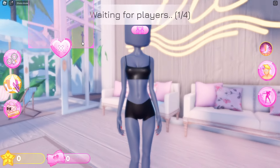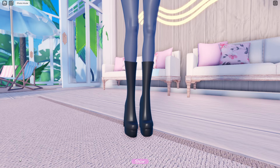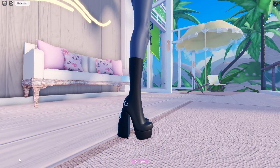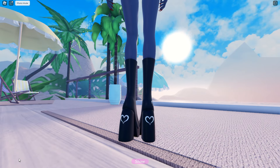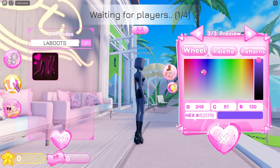Now let's move on to some older codes that are still working, just in case you've missed out. The boots code will give you a pair of tall platform boots. You can change the color of the top of the boots, the bottom of the platform, and the color of the hearts. This is the original color and now let's customize those hearts.